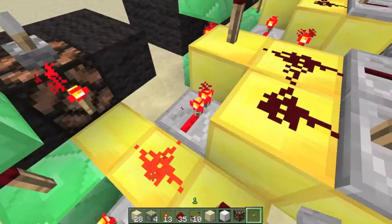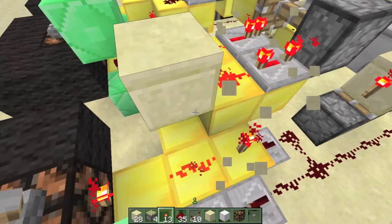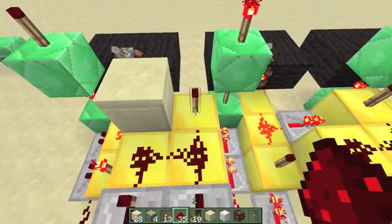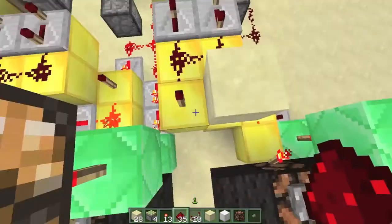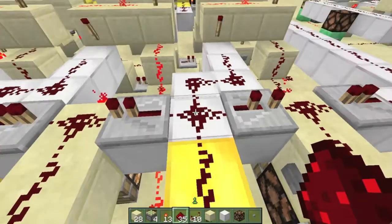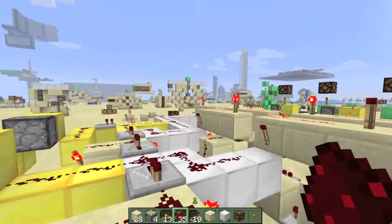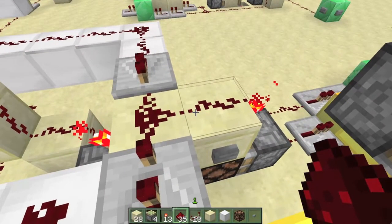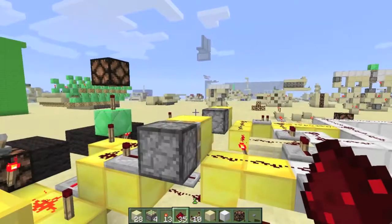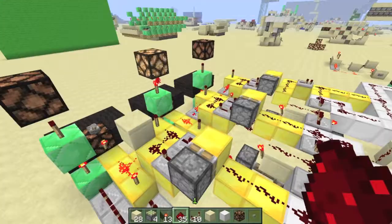And it comes through this repeater. It comes through this torch and it turns the torch on. And what this torch does is go through this pulsar, which sends a short pulse through this iron line again. And then the iron line basically does the same thing to the T flip-flops as the button does — it turns the current one that's on off, and it turns the next one on, and it basically switches these two states. So the next one turns on. When I broke the block, it turned the torch on, it turned the wire on — so that's why it skipped itself there.